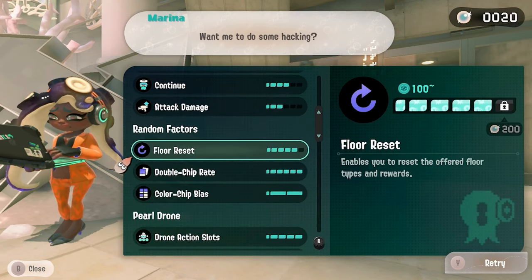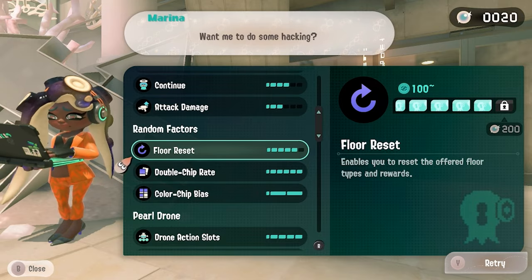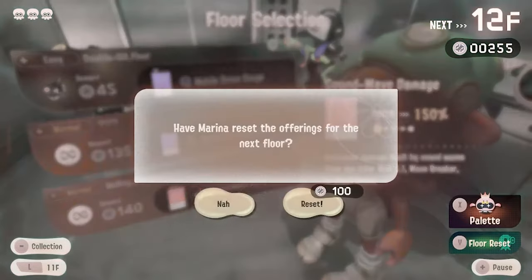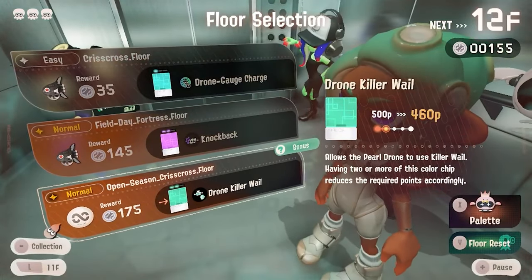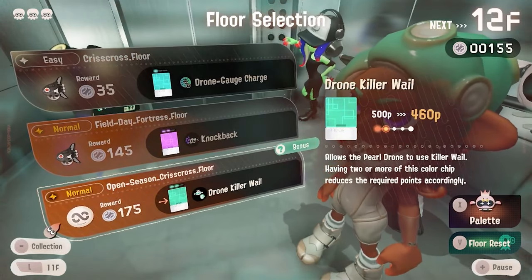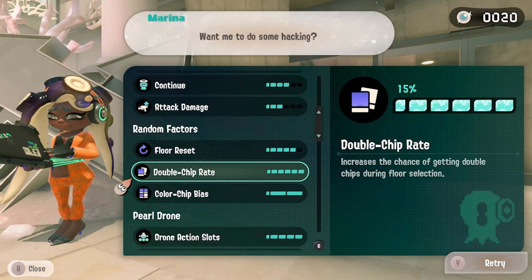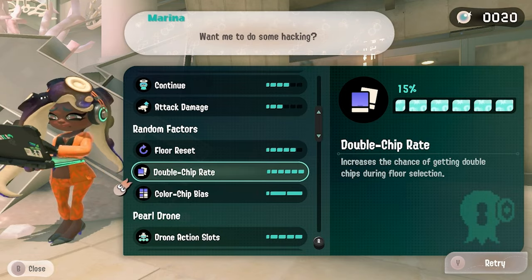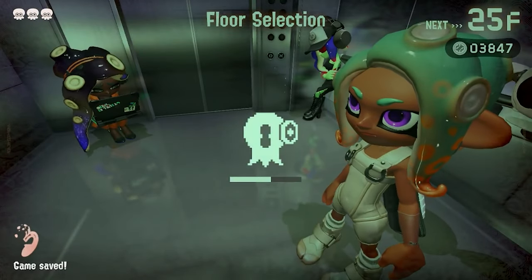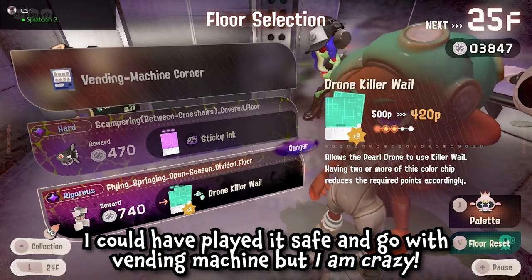I recommend buying all random factors from Marina's hacks. Floor reset is really helpful — when you're stuck choosing between three color palettes that aren't what you need, floor reset lets you reset the floor and get brand new palettes. I recommend maxing it out; the more you max it out, the cheaper it gets, and cash can fly by in this game. Double chip rate is also really good if you're going for a full perfect color palette, since it increases the chances of getting double chips, making it easier to fill out your palette.